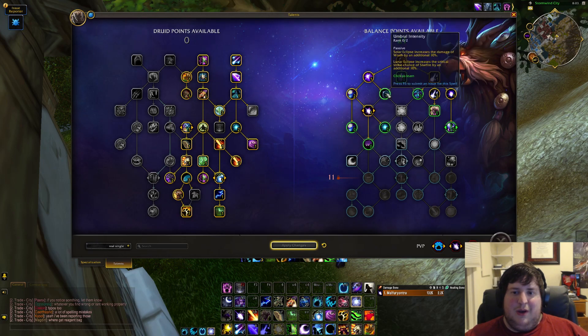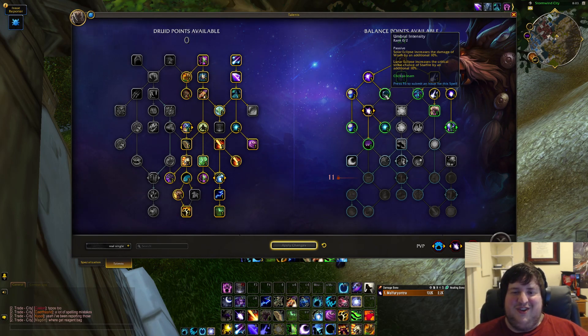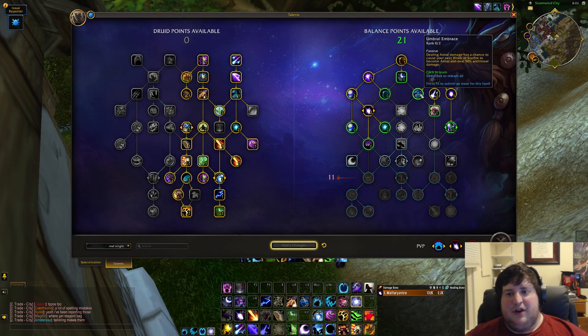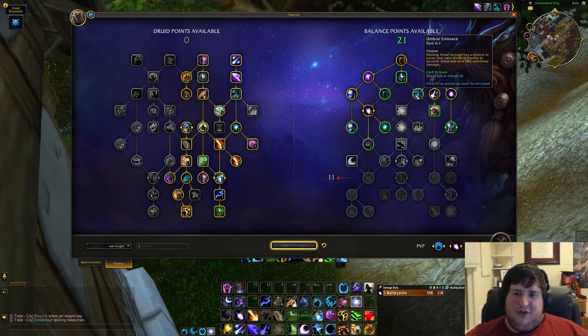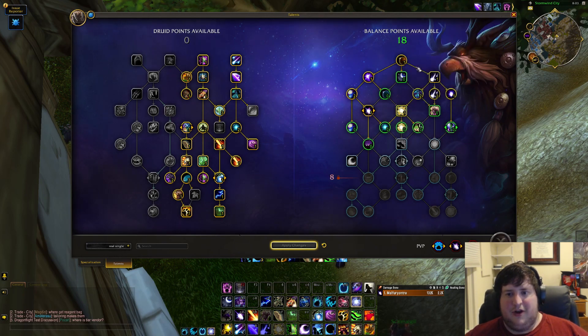In a key we really want Solar Beam, but unfortunately the only two node options leading into Solar Beam are Umbral Intensity — the really bad conduit from the previous expansion, just a slight flat damage increase on builders which don't do a lot of your damage — and Umbral Embrace, where dealing astral damage has a chance to make your next Wrath or Starfire deal 50% additional damage. That's actually possibly powerful, especially on single target and with our tier set buffing builders. But you're forced to commit three points to get to Solar Beam, which feels really bad.